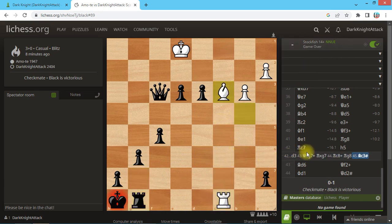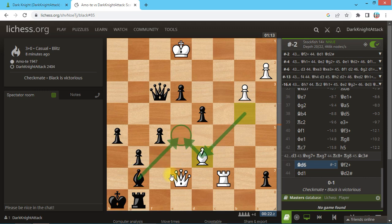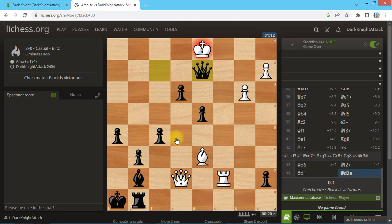Opponent wanted to do this, and if I took I would get checkmated on h7 — so I didn't. Whenever opponent makes a move, always look for the weakness of their last move. Here, queen d2 leads to checkmate. From this game we can learn: even when you're a piece down, do not resign. Try a take-back in a casual game — you never know, they might accept it. And third: try to avoid queen exchanges, because with your queen you can confuse your opponent and create winning chances.